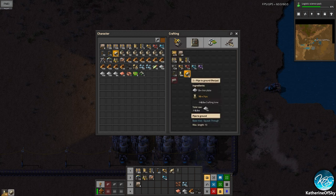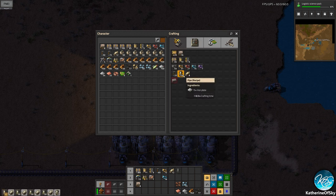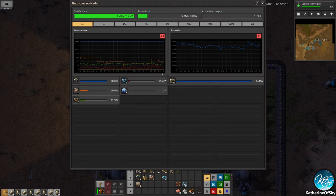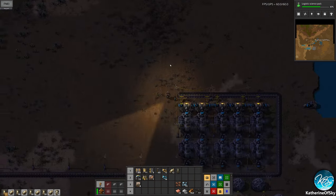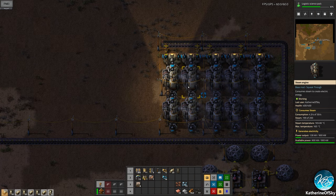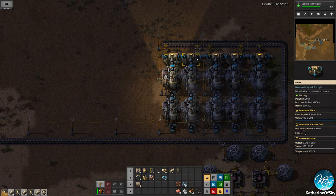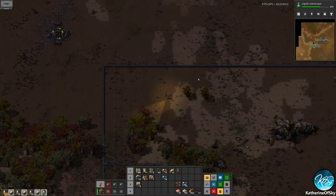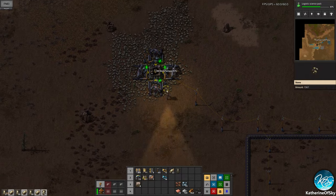I'm going to make a few of these and then make pipes after because these will eat pipes for breakfast. Production is down this much — we're using about 15% of our total capacity for power. Steam engines are smart: they will adjust themselves, burn coal efficiently in the boilers, and only use what we need.